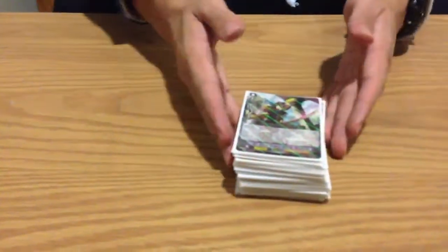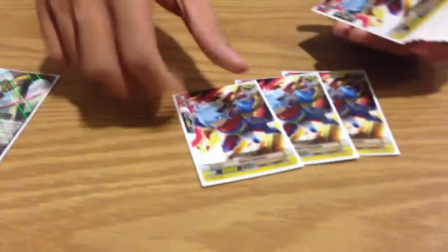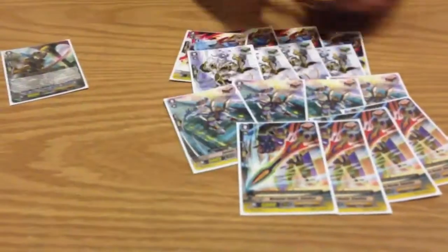Hey guys, we're back with Spectral Duke Gold Paladin. First off, starting vanguard is obviously Watermark trigger. The trigger lineup has four crits only — like four in this deck. It's not my deck; it belongs to a guy who's recording. He doesn't like to talk on camera. We have four heals.